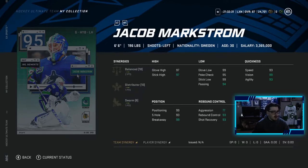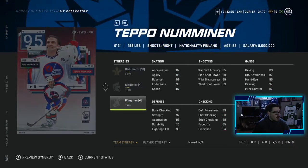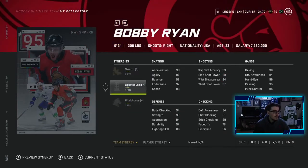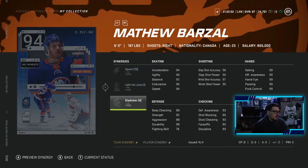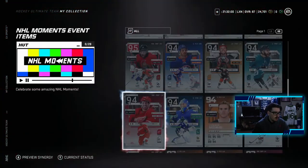Markstrom is a pretty good goaltender with great synergy — 6'6", 196, pretty good goaltender. You've got a Tuukka Rask-type Newmanen with two to Distributor, one to Gladiator, one to Wingman — another pretty good card. I think I'd take Cam Fowler over him, but not too bad. You've got a 95 Bobby Ryan with two to Swarm, one to Light the Lamp, and one to Workhorse. This card is unreal — super fast, not a bad card, pretty decent synergies if you're trying to go for Swarm. And then you've got the 94 overalls — you know how that works.